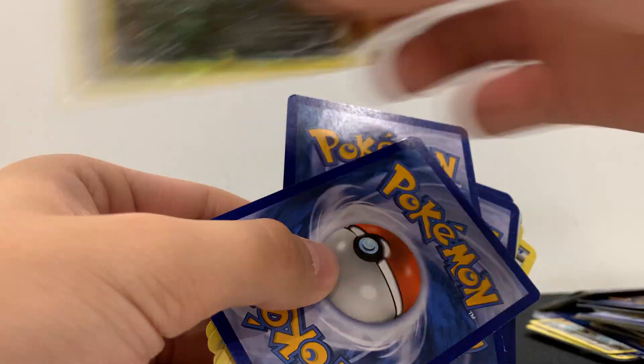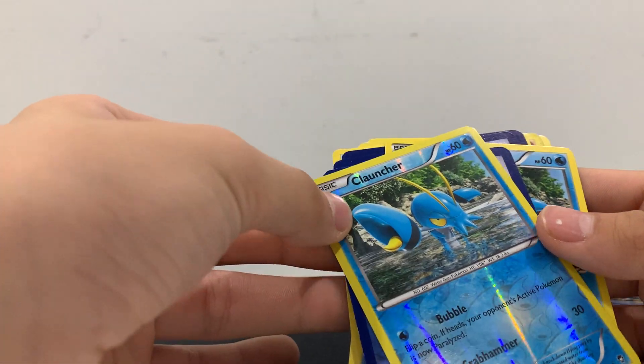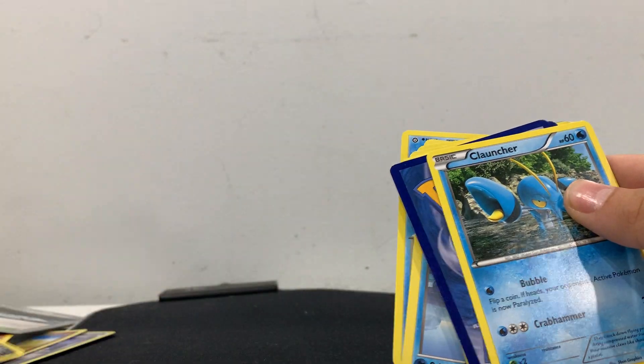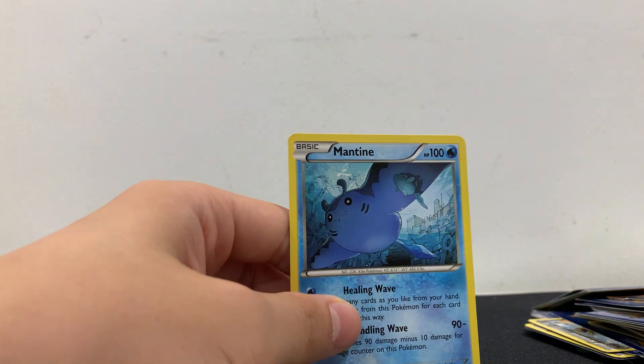Fraxure — no clue how to say that. We have a Nidoqueen. Do we have a shiny Clauncher? Let's see what this is. Shiny Switch — already got it. Another Clauncher. Mantine.